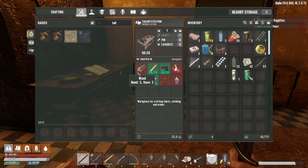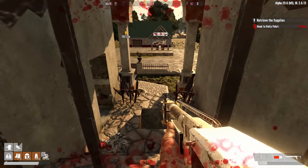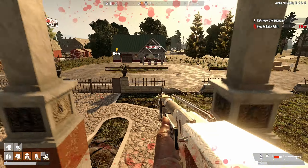It looks like we're going to need to get some more stuff while we're out and about. We need some scrap plastic, some glue, and some more rope. I don't think I have the materials to make any of that. So instead, let's head out to that first quest we've got over at Fat's Food and see if we can find some of the materials we'll need.